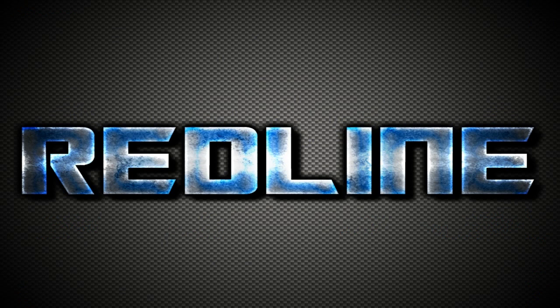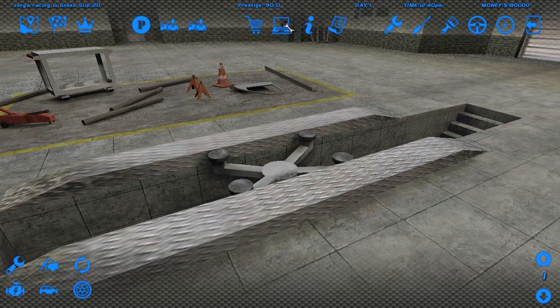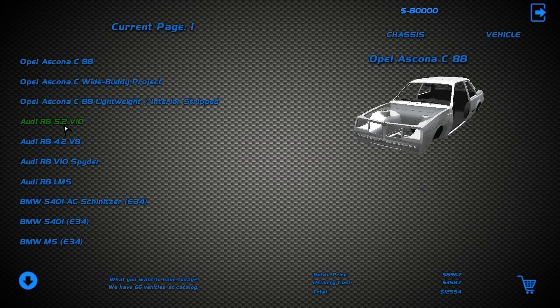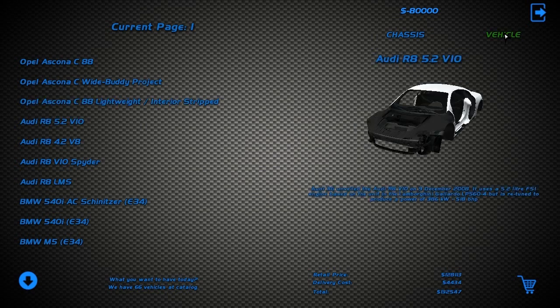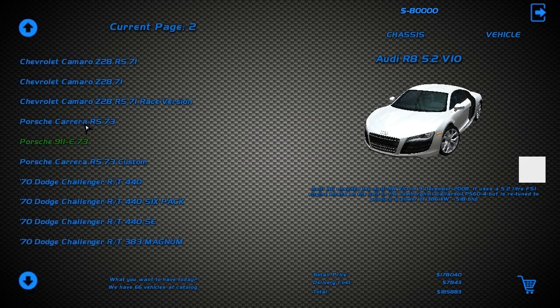Everything seems to be there for the most part, except buying cars — but wait, browse the cars, there it is. R8 — whoa, we've got an R8 in our game! It's cool. What kind of engine does that run? V10, 5.2 V10.